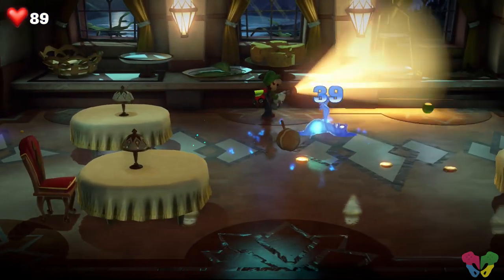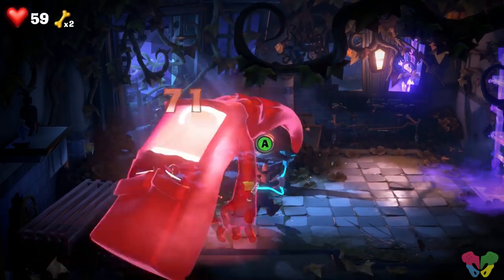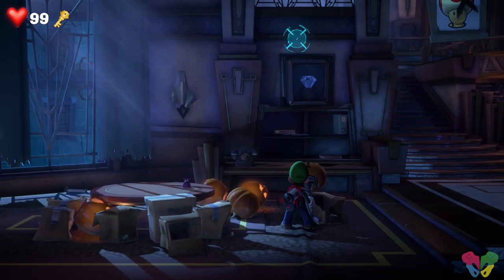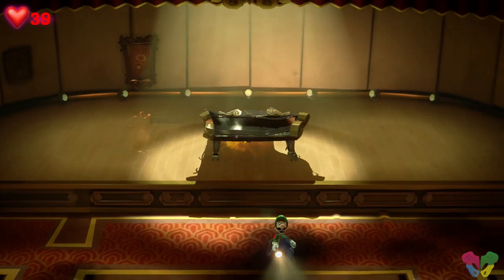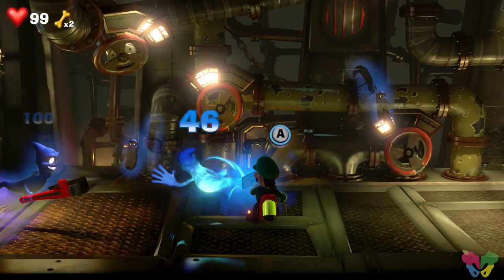What doesn't look smooth is when you're swinging ghosts around — the animation of Luigi slamming ghosts can sometimes look odd. Another problem is aiming: when using the plunger I found aiming to be very wonky and uncomfortable. It would suddenly auto-aim if the target was meant to be plunged, which made exploration and boss fights a bit more of a chore.